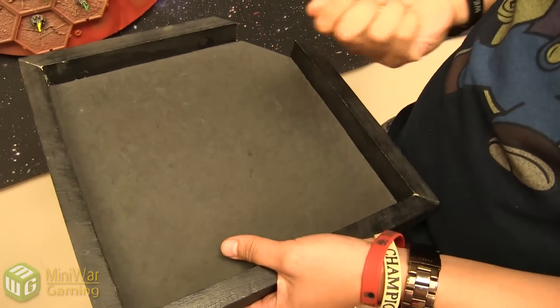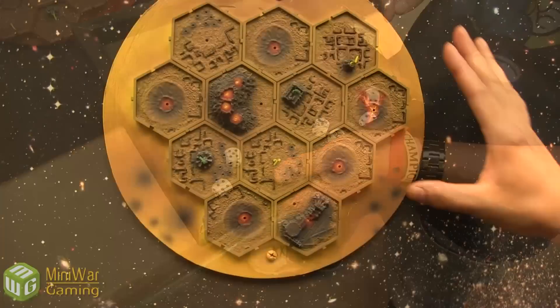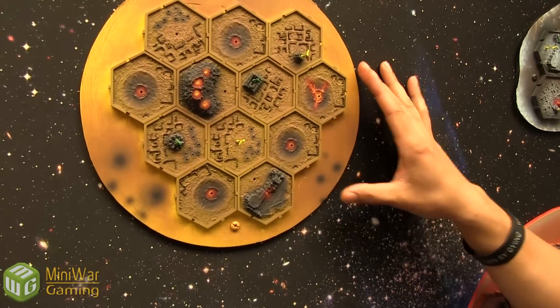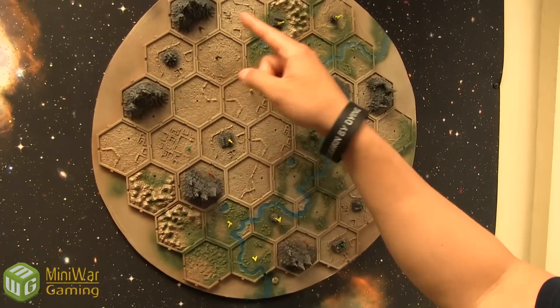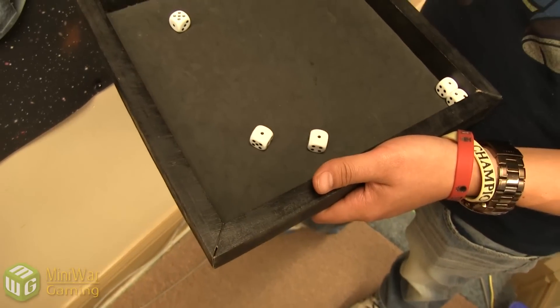Let's roll and hope for some sixes — three dice in this case. Just one, so I don't get to do anything on this planet. I don't have anything on this next planet at all, so I can't do anything there. Looks like I occupy four, so I'll roll four dice — hope for some sixes, and I get nothing.